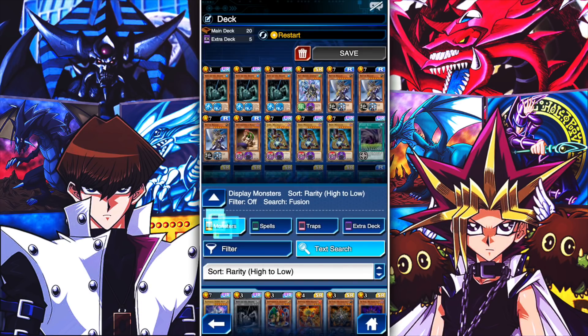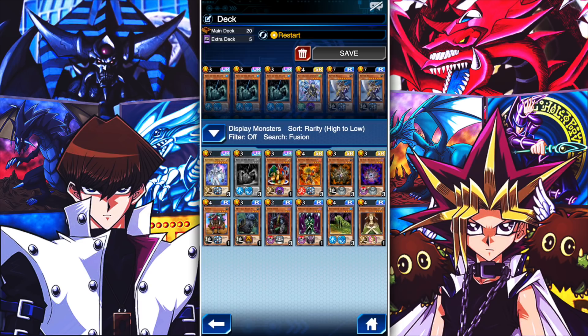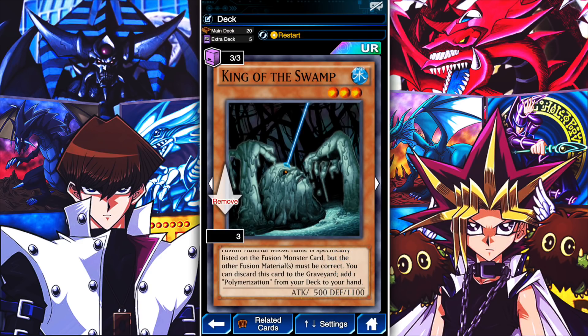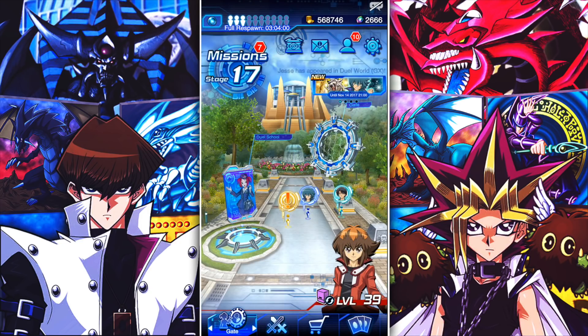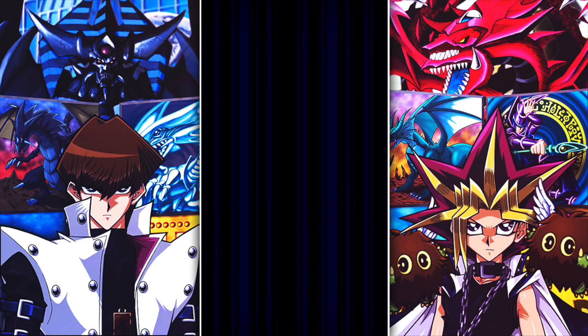In the monster section, this whole bottom row — Mystical Sheep Number One, Versago, Beast King, Goddess with a Third Eye — those can all swap in there as fusion substitutes. You lose the ability to search out Polymerization by discarding King of the Swamp, but they can still substitute. For skills, you can run Restart or Balance for a little more consistency, or things like Reinforcements, Master of Fusions, or Three-Star Demotion because that'll get you lower on life points.